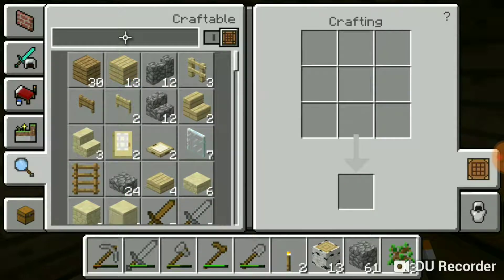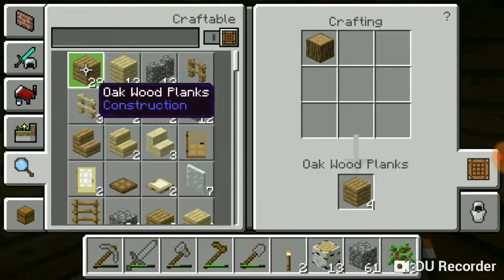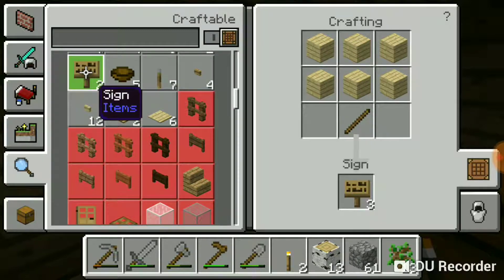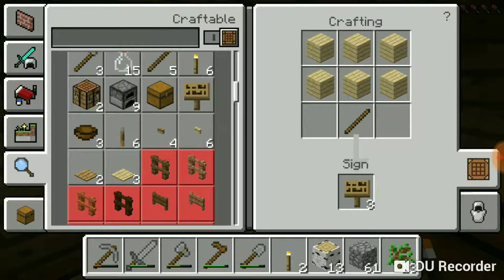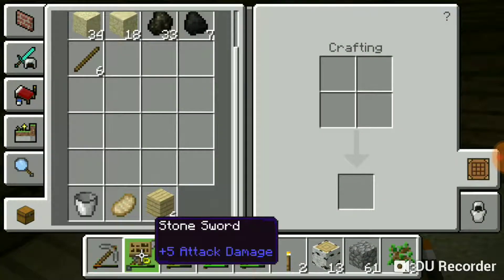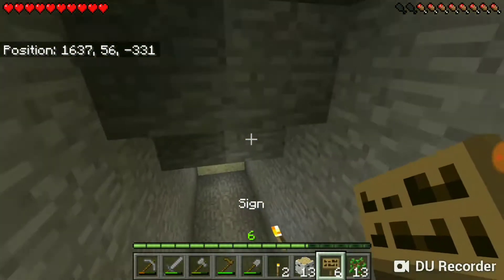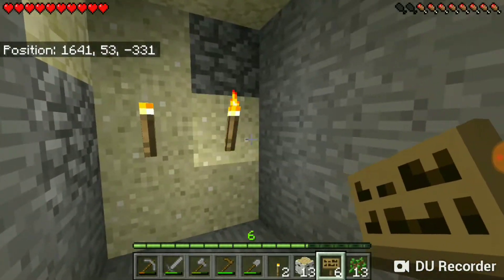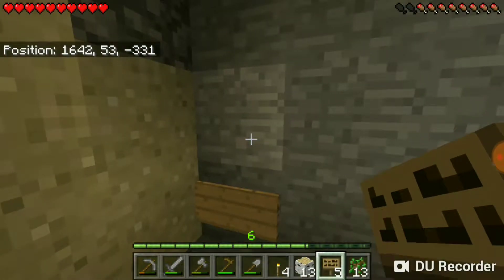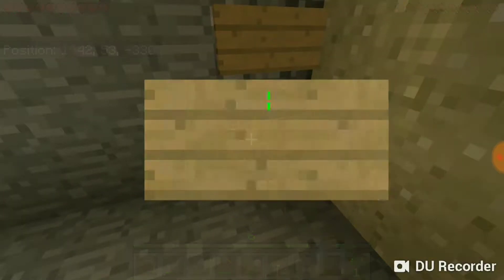We'll go up here, get the crafting table, and create some sticks. I'll check if we've unlocked the crafting recipe for a sign because I'm lazy and don't want to have to pull it out myself — yep, there it is. We're going to need six, exactly six. We go to the inventory, grab them out, and we're going to have to break these blocks so we can place the signs — go like this, press back because we don't need to write anything on them.